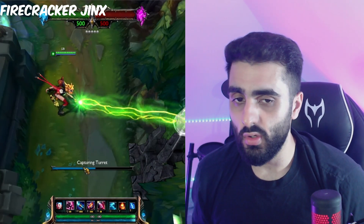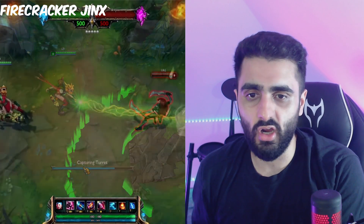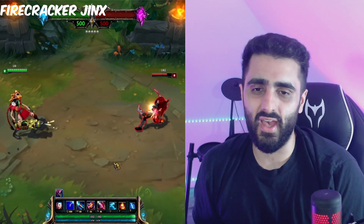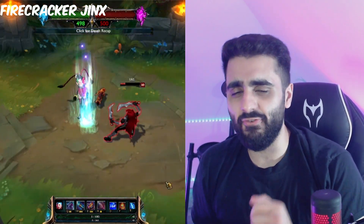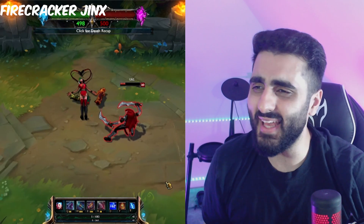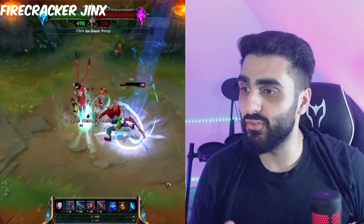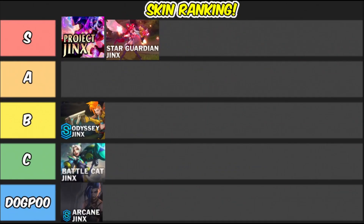This skin is so old I don't even know what the hell is happening in some scenes. The machine gun animation is kind of basic. My favorite thing though is the rocket - you see that firework effect? Imagine if they remade this skin in 2023 with cooler effects, this skin could easily be an S-tier. Firecrackers is easily an A-tier skin. If the machine gun was cooler, it would have been an S-tier.